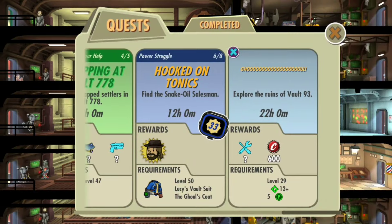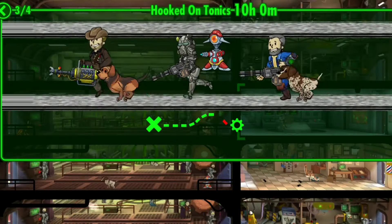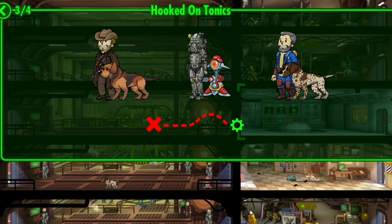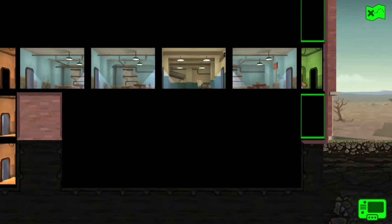Next quest: Hooked on Tonics — Find the snake oil salesman. The people of Philly are in dire need of medicine. There are rumors of a traveling merchant wandering nearby. You should have no trouble tracking them down. If you haven't seen the show, I recommend not watching, but we don't want that guy to heal anyone. We really don't. But let's go save him anyways.